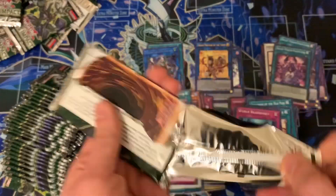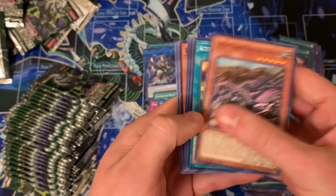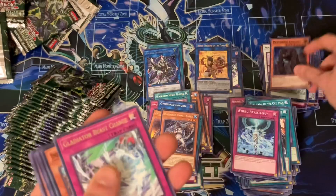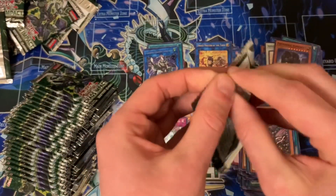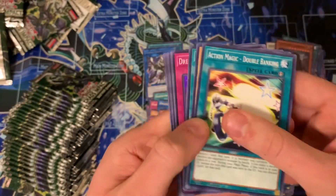Our pulls have just been absurd and we haven't doubled up on any ultras or secrets. From — Prime Mineral Congregate — con-gregate, I don't know. We've actually had really solid pulls. I think the only way this could get better is if we pull a couple Test Panthers and a prismatic.